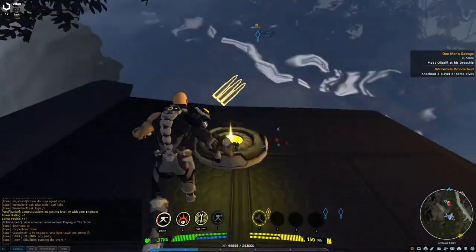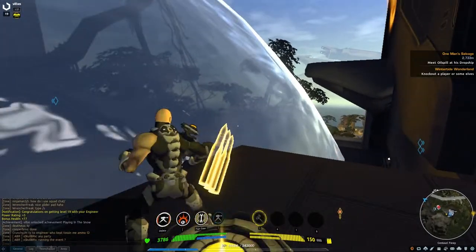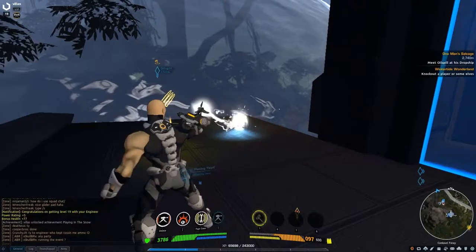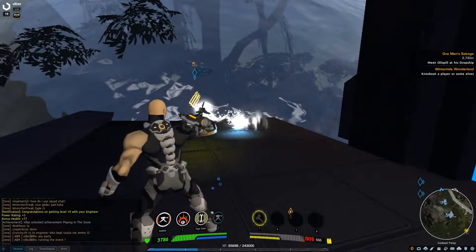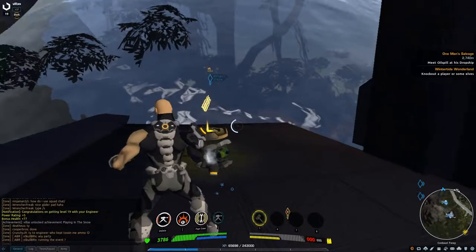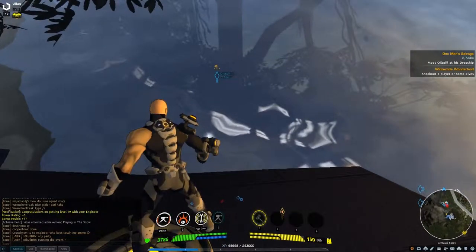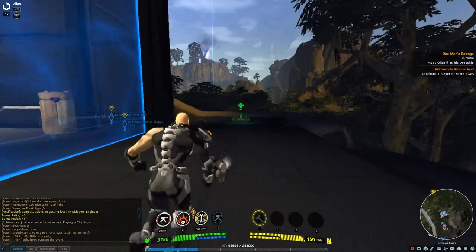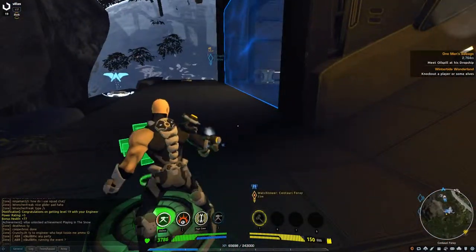This is for your ammo — these are ones they put down for you. Just walk right over it and it will refill your ammo. Let me shoot some ammo first — just holding down the left trigger — and he'll reload. Then I run over it and my ammo is full again. The one over here is obviously health; you simply run over it when you're hurt and you'll pick it up just the same.